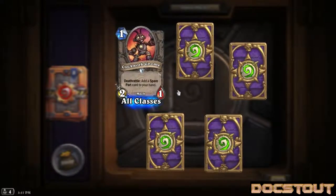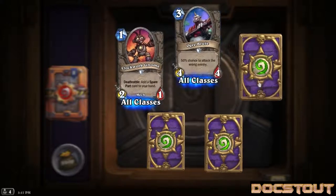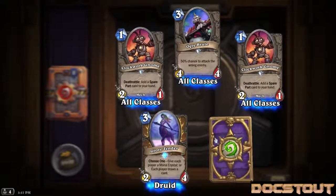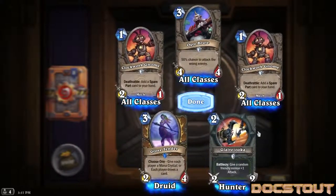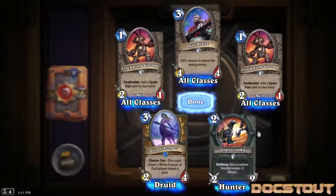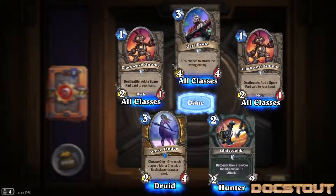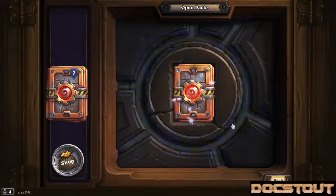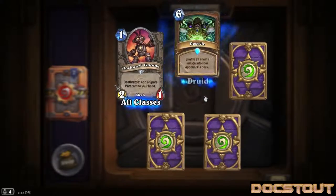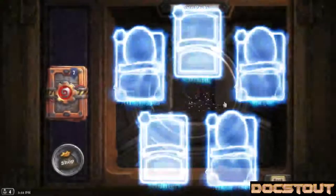Clockwork Gnome, a 2-1 for 1 with deathrattle: add a spare part - not sure if he's new. Ogre Brute, at least a second one. Another Clockwork Gnome - so if that was a first, I'm all set. Our rare is another Grove Tender - so much dust. Glaive Zooka - this is new - some sort of bazooka that shoots spinny blade things. It's a weapon, 2 power, 2 durability for 2, battle cry: give a random friendly minion plus 1 attack. I don't play Hunter really but I think that's good. Another Clockwork Gnome, another Recycle, another Snow Chugger, another Cobra Shot, another Anti-Kill Bot.